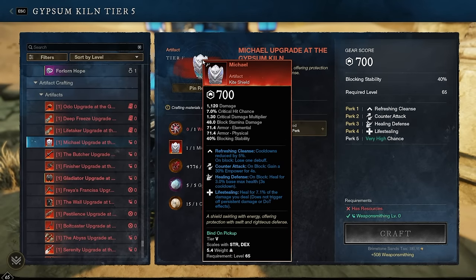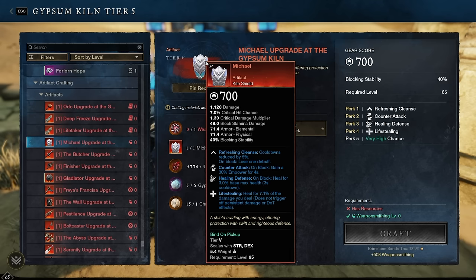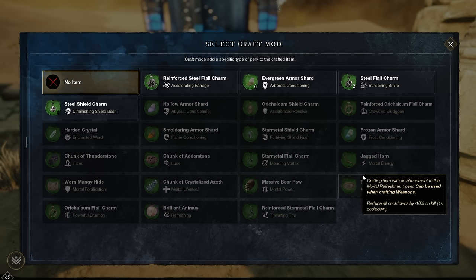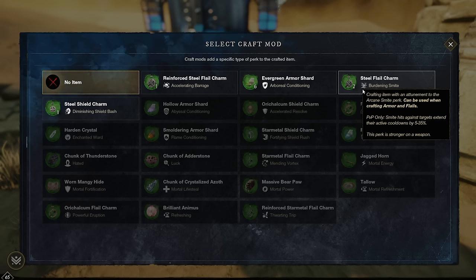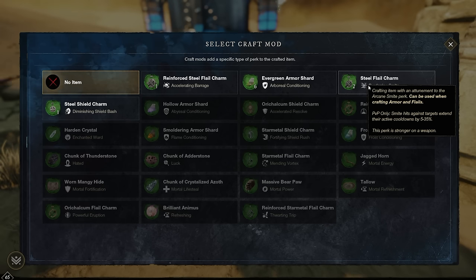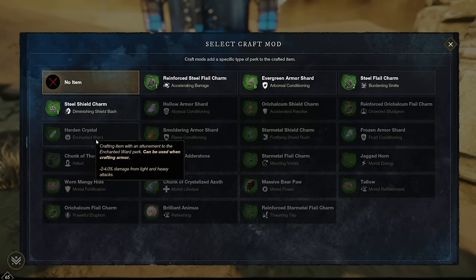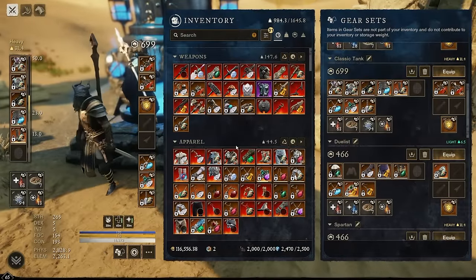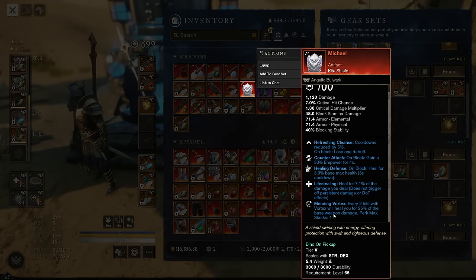Michael the Kite Shield sadly doesn't see a lot of use. My preference with the Flail has been Tower Shield for tanking or Round Shield for a bit of damage. If you are using Michael, it's almost always paired with a Flail. For PvP you could look at Burdening Smite, though it's stronger on the weapon. Enchanted Ward is a newer option added to Kite Shield. My current upgrade is Mending Vortex, but I plan to replace it with Enchanted Ward for more consistent damage reduction.